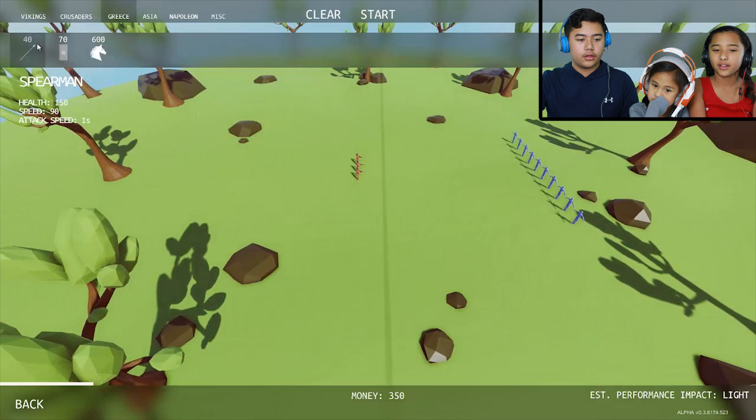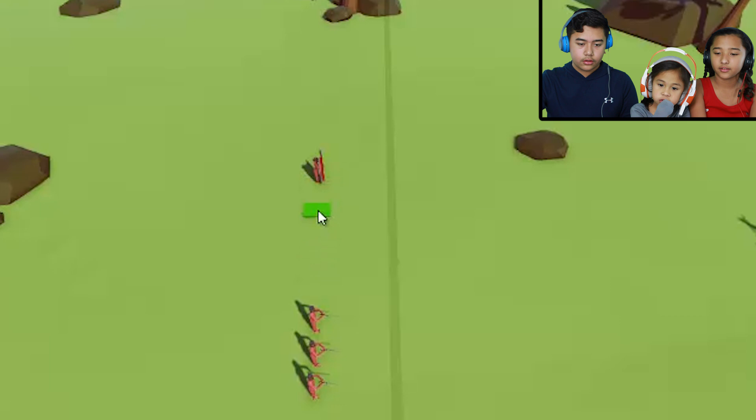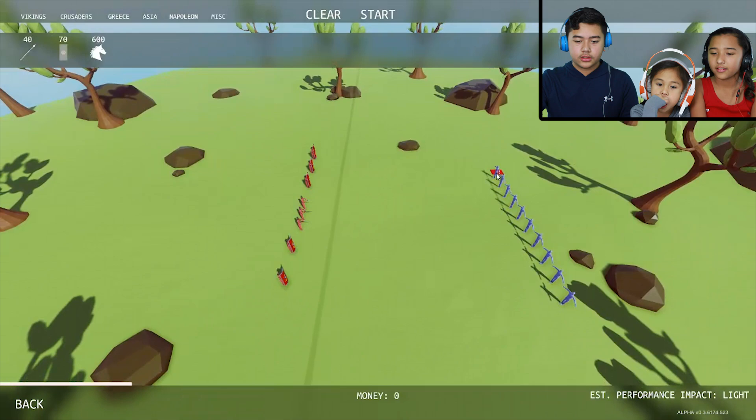Let's put some shields. Maybe spread them out a little bit. There we go, and three on this side as well. I don't have enough money for the last one. I think we're good, that's only a few people. Okay, ready? We don't even have any weapons. And... Go!